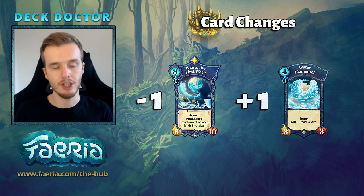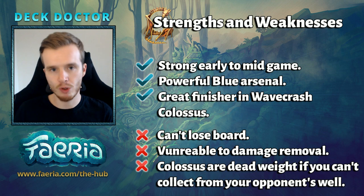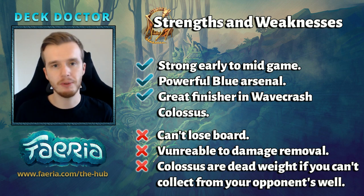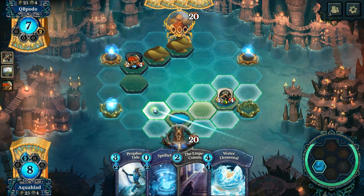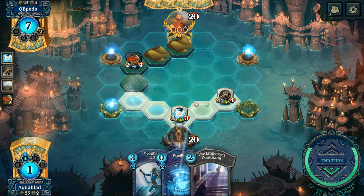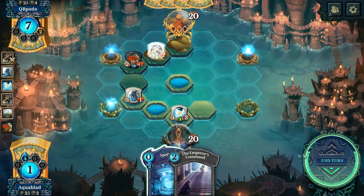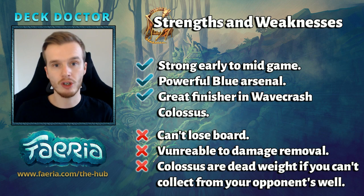Let's take a look at the strengths and weaknesses. Blue Jump has a very strong early game with its movement tricks, Aurora, and jump creatures that can collect easily and zip around the board. It also has access to powerful blue cards — Frogify, Ninja Toad, Spell Will, Forbidden Library — so many good cards that all fit into the deck quite easily. Last but not least, we have a great finisher in Wave Crash Colossus — four feria for a 7/7 is incredibly valuable and incredibly strong.